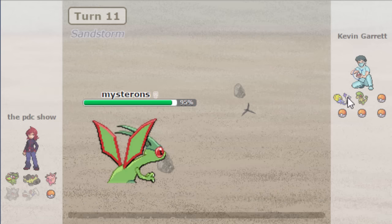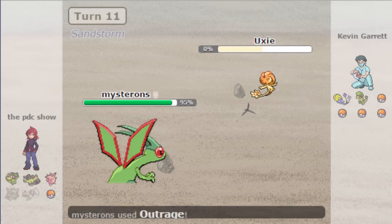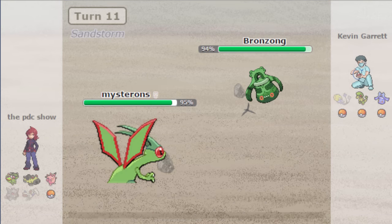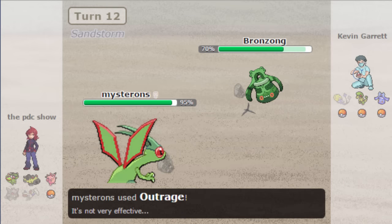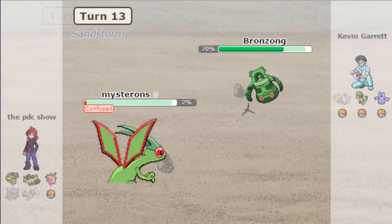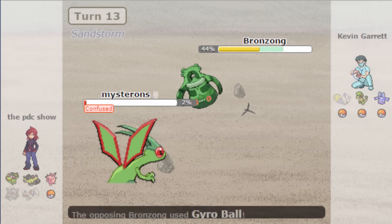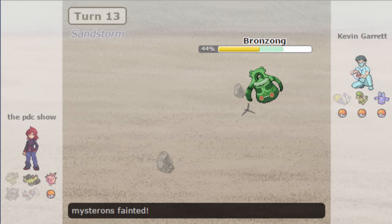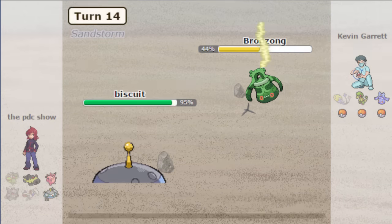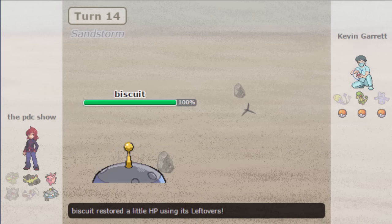I go to my Flygon and he goes out to his Azelf. I'm not in a good position at all — he can bring in pretty much whatever he wants and eradicate me. Flygon being locked into Outrage is pretty easy setup bait for any Steel type. He brings in a Bronzong which pretty much destroys me with Gyro Ball. I go ahead and hit him with another Outrage since Flygon is basically dead — he Gyro Balls again and knocks my Flygon out. I go to my Magnezone and go for Thunderbolt. At this point in the game I figure there's really no way I can win.